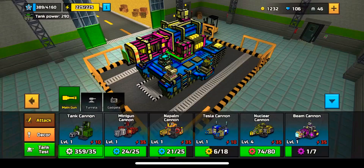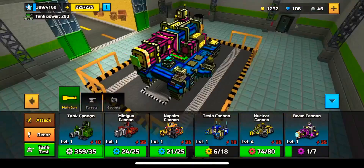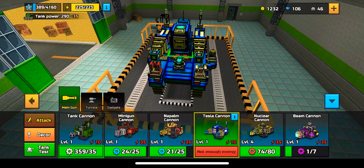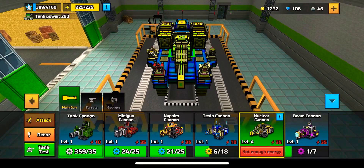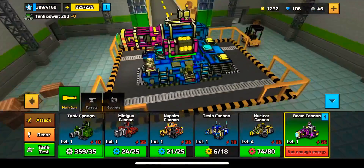Now, if we move over to the tank section — basically the ideal tank loadout is, when you're starting out, you only get these four tanks. But when you get to the Silver League, you unlock the nuclear and also the beam cannon. The nuclear gives more points because it's level 4, but the beam cannon is by far the best. That's why we have it equipped right now.